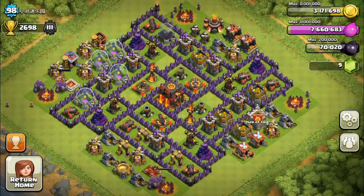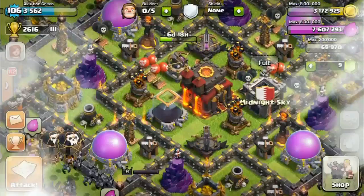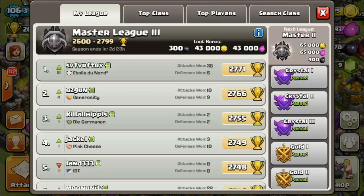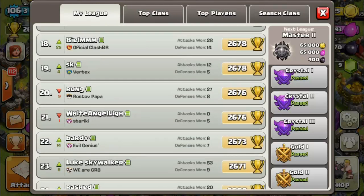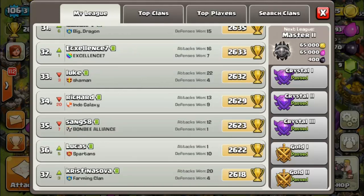But this particular guy I chose to show you, because he's had the most defense wins. As you can see, he had purple walls, but everything else was maxed out. I've come across quite a few bases where all of their weapons are maxed out, but their walls, of course, not.